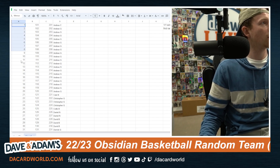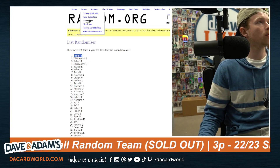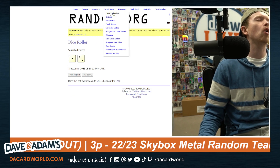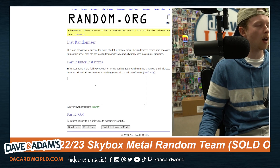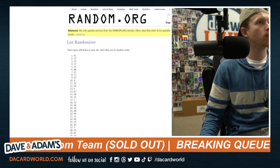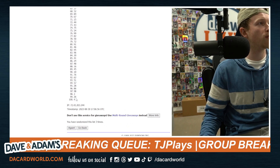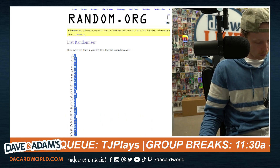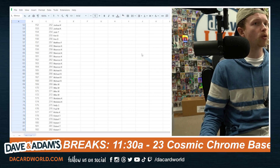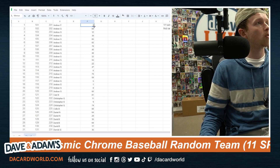Column A, cards 1 through 100, getting randomized — rolling the dice three times. Card number 2 is on the top and card number 4 is on the bottom. There are 300 cards in this thing — 200 base, 100 rookies, and one one-of-one. We're not going to go through all the base cards, but we will go through the rookies.